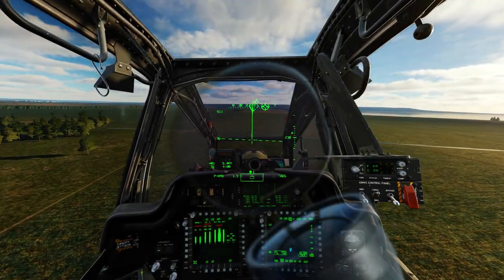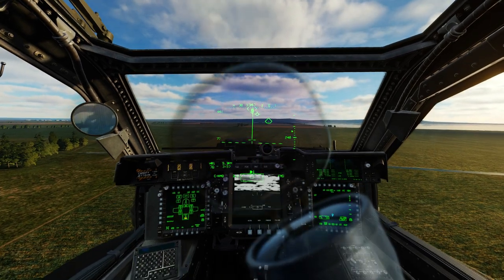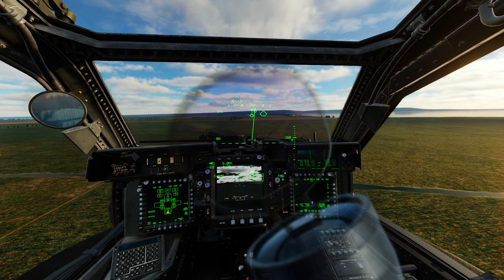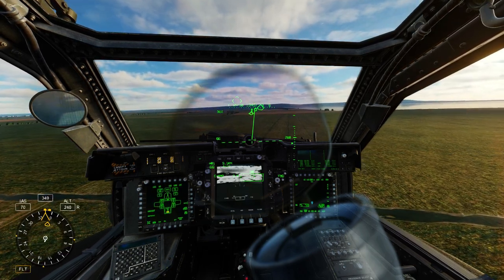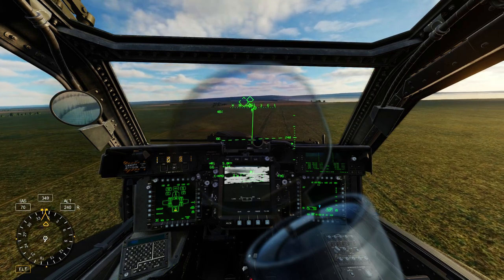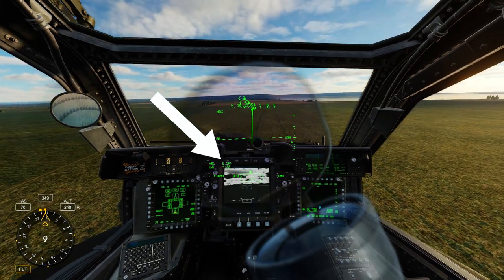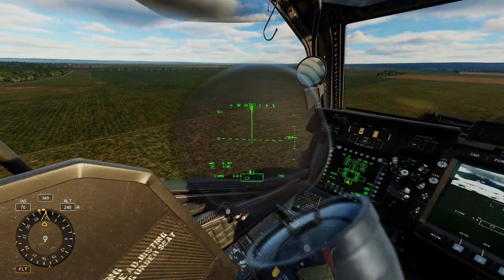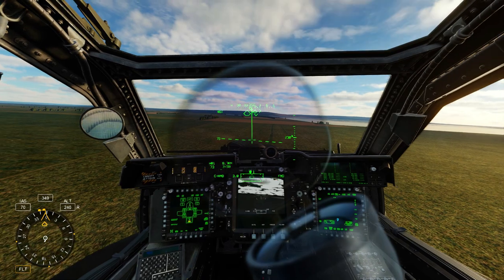Let's change our seats and go to the front seat of the Apache, and let's bring up the AI menu. Now we're going to fly towards our waypoint — as you can see, the distance to that waypoint is shown in our IHADSS in kilometers. I set the waypoint to be right on top of the targets.